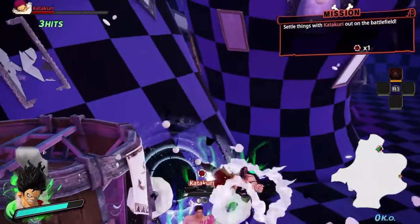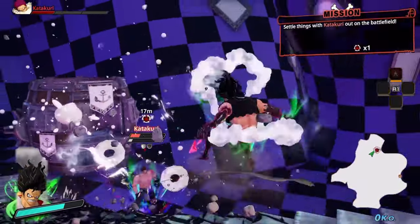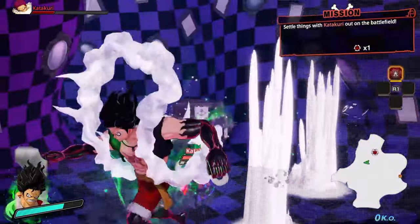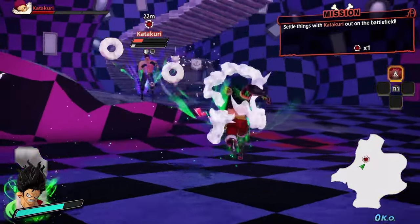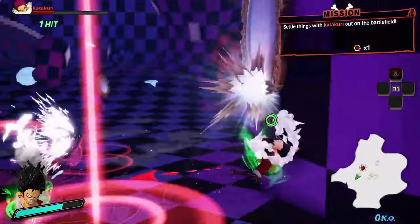The final mission in the arc is a 1v1: Luffy versus Katakuri, who seems like an awesome character. In true One Piece fashion, Luffy gears up to Gear 4 for the win, completing the arc and getting the trophy 'Onward to Wano.'